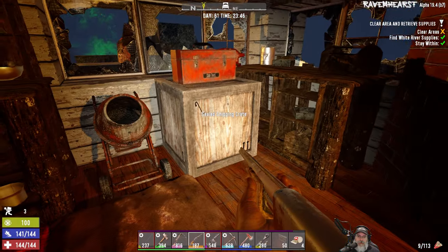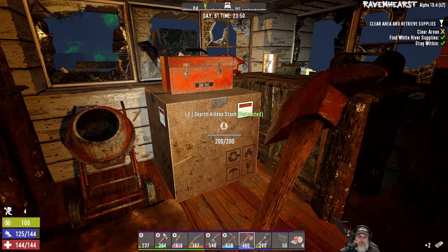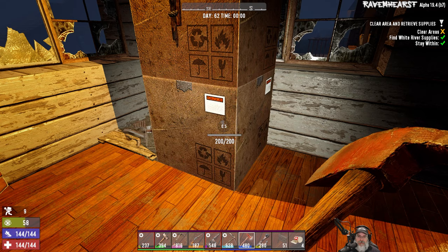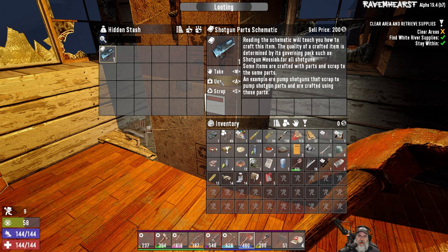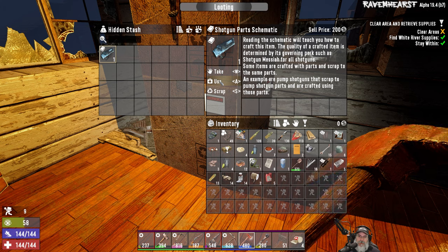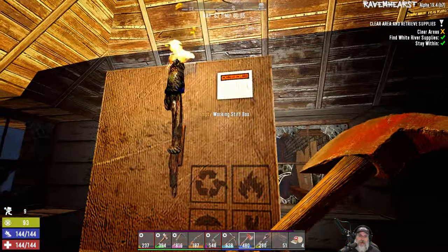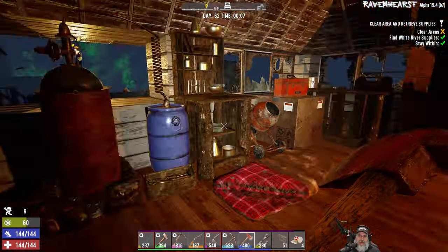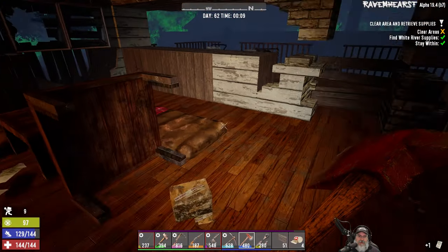I'm going to take that. Check the toolbox. Shocking parts schematic. Pump shotgun parts, scrapped the pump, shocker parts — okay, I don't know, does that mean I'm going to make them now? Not sure. I could wrench some of this stuff, but that's going to make too much noise. Let's see if we can sneak out to our bike and just drop some stuff off, because they're seriously uncovered. I'm going to leave that.